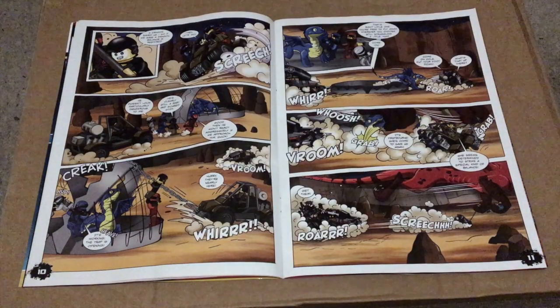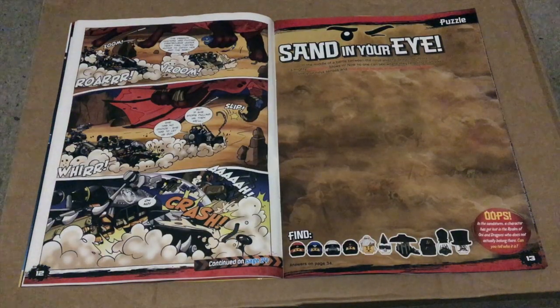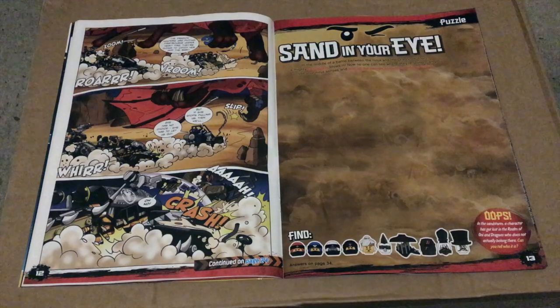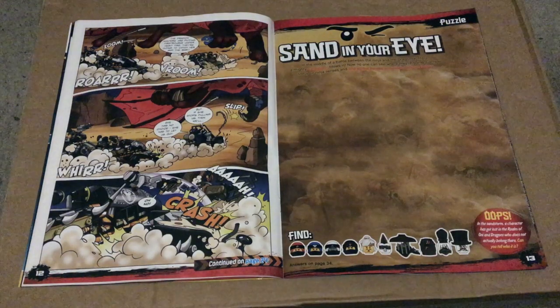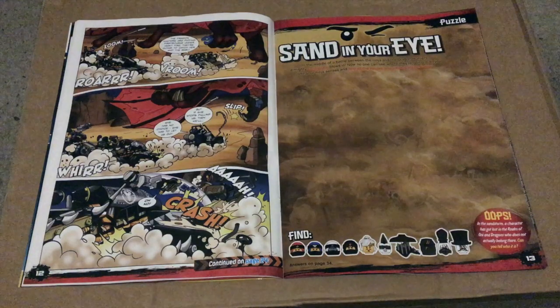On the next two pages we see the Ninja just saving the Dragon before being saved by Firstborn. On page 12, Firstborn releases the Ninja causing them to crash into the Dieselnaut. On page 13 we get Sand In Your Eye, a game where you have to spot the characters at the bottom of the page in the sandstorm. There's also a bonus game to find someone who doesn't belong there.